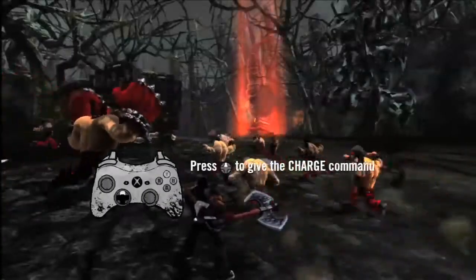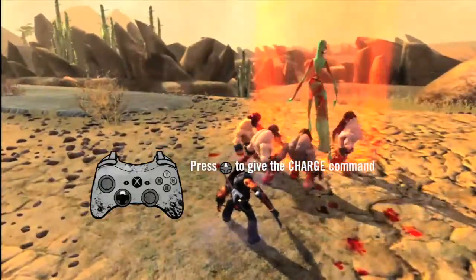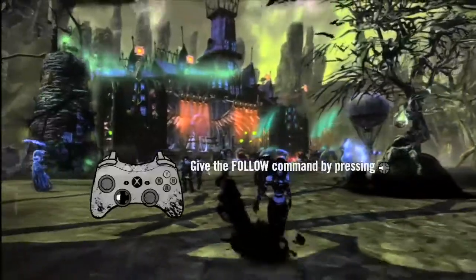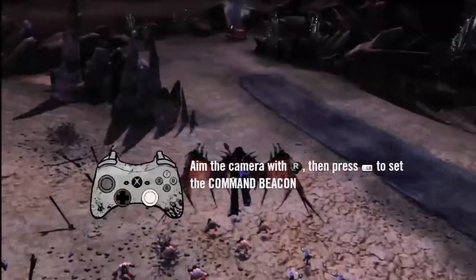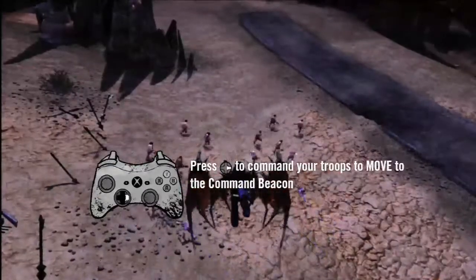You control your troops with four basic commands. The charge order sends all nearby warriors rushing forward to attack. You may also command nearby troops to follow you wherever you go. Give the Defend command to have your troops stop. Now give the Move command, and your troops will move to the beacon.